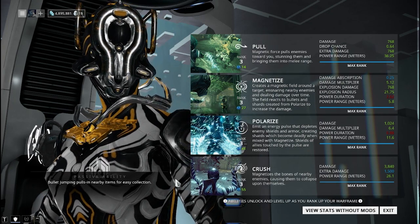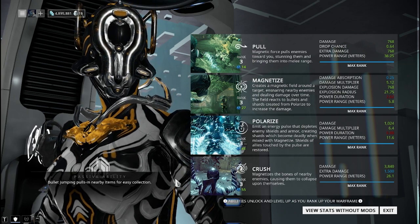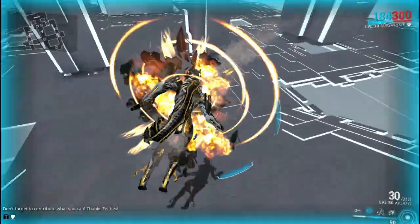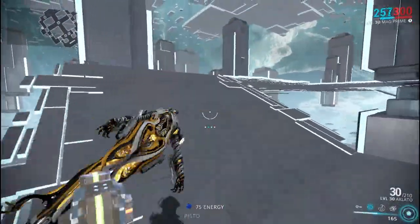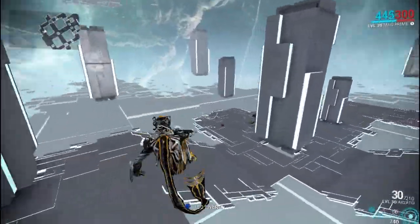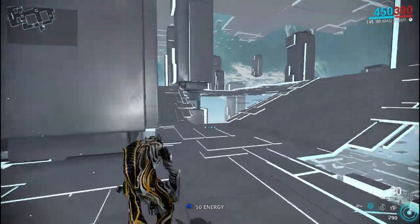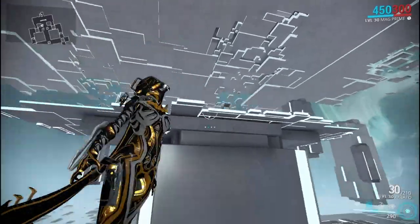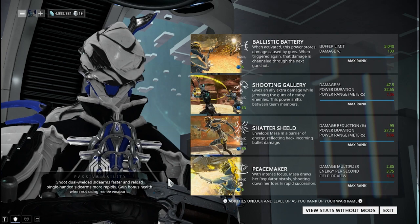For Mag and Mag Prime, her passive is actually very helpful. It's kind of like a bit of Pull implemented into a bullet jump — when you bullet jump, you pull nearby items toward you. I'm not sure how far the radius extends or if it scales with range, but it's very nice. If there are items nearby you don't need vacuum for — just bullet jump and pick up items much easier than running around the battlefield.